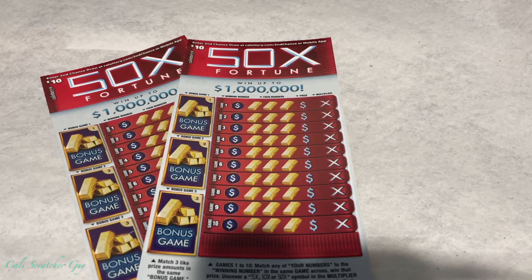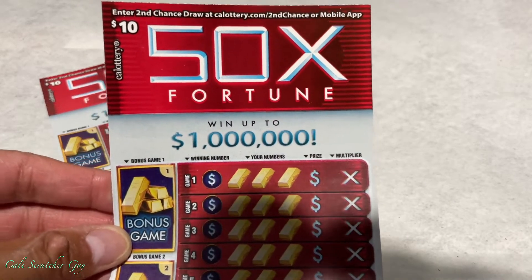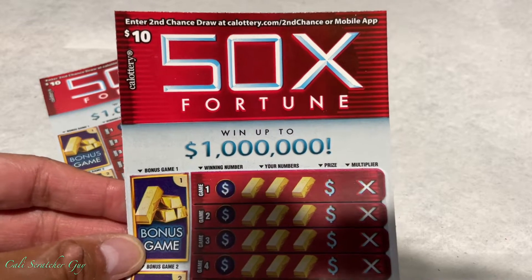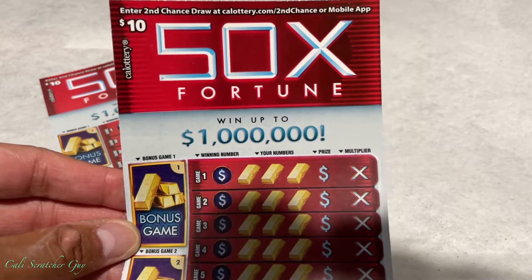Alright guys, so today I went to the gas station and picked up this brand new $10 California Lottery Scratcher. It is called the 50 Time Fortune. It is a brand new card — we haven't played one of these before. Hopefully we'll get lucky today on our first try.